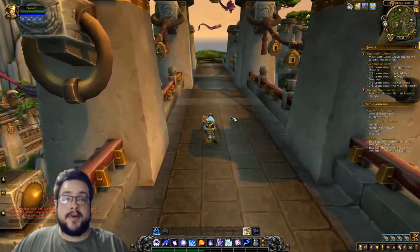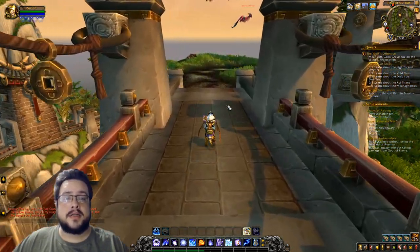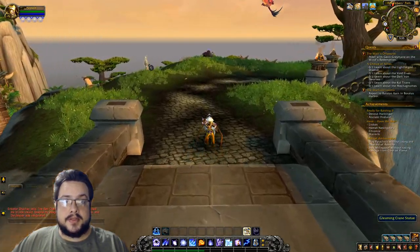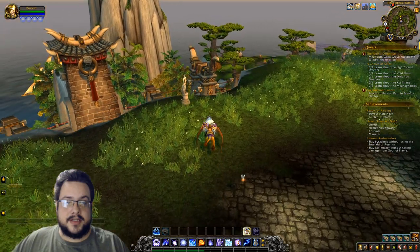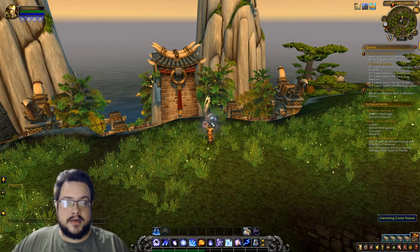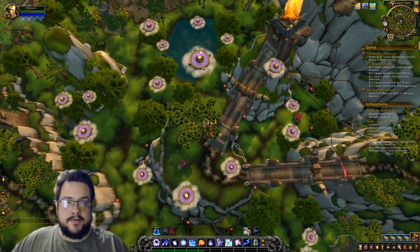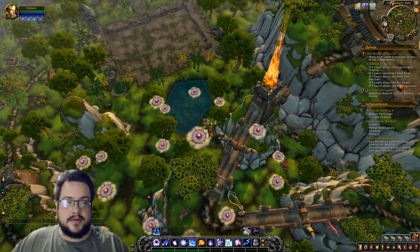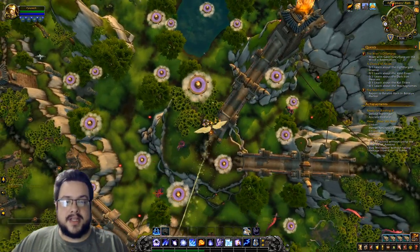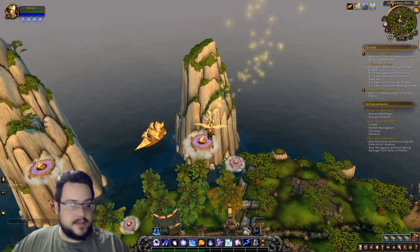All right, so we're at the Fire Walker's Path. I'm going to show you a couple of different ways to get across to the Ordon Sanctuary. There's this gleaming crane statue, and if we use that it will actually throw us into the air and let you float down to all of these treasures. This also allows us to jump across that path.